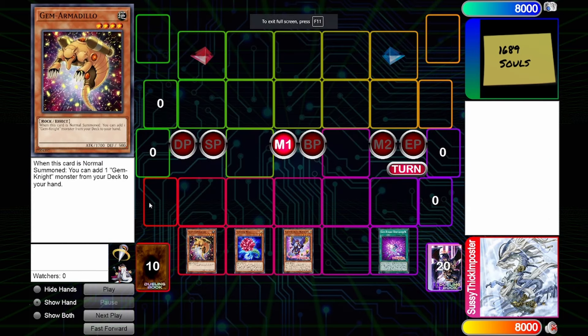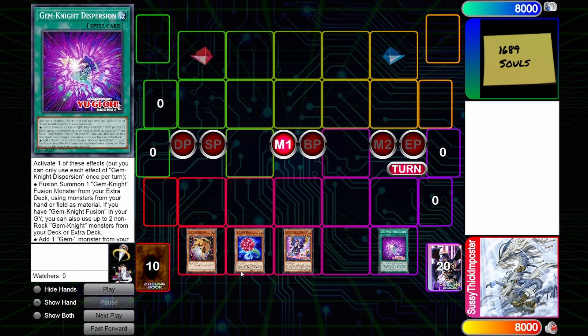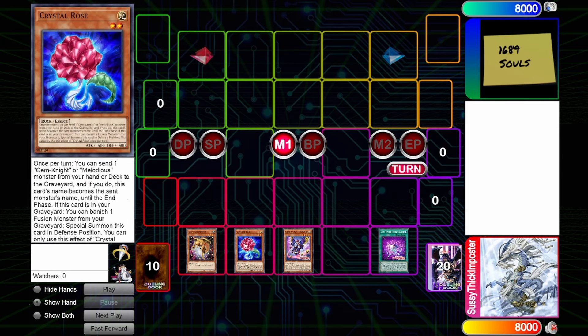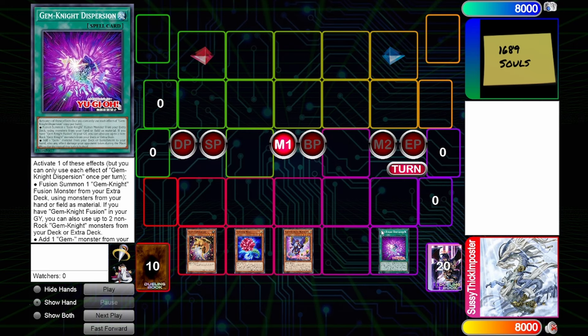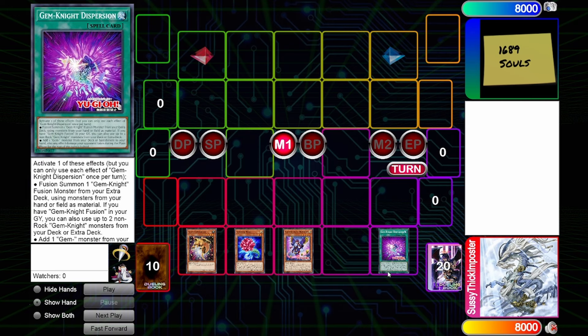Now let's get to the final engine. As you saw in the last video, really all you need is any of these starters to get access to everything. Depending on the deck you're playing and the type of starter you get, this will heavily affect how the end board looks. For example, Crystal Rose can revive itself out of graveyard when you link away a fusion with it engraved. Opening Dispersion is probably the weakest example because once you use it to search, you can't do it again for Nephrium to search Gem Armadillo.